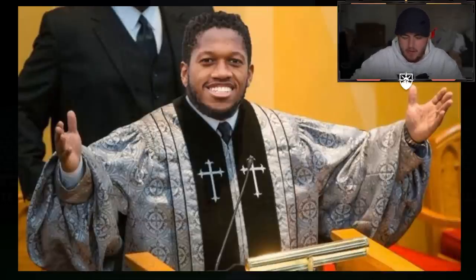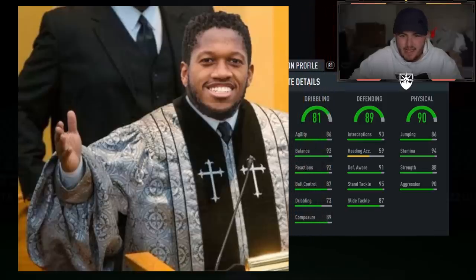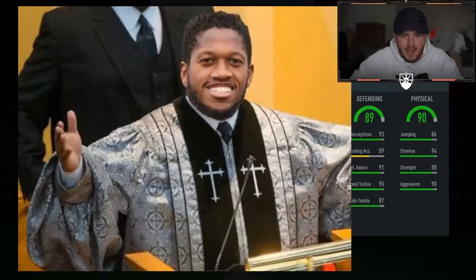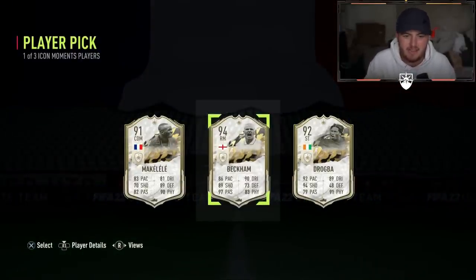Third and final one now. Come on, EA - could you give us a Pelé or something? Not a goalie. 90 physical on the card, 89 defending, 81 dribbling, low agility, high balance. We've had this one before - is it Makalele? Yeah, Claude Makalele. We had that one yesterday. I think Beckham's not terrible, not amazing, but I'm going to take David Beckham. I'm going to try him at CM.